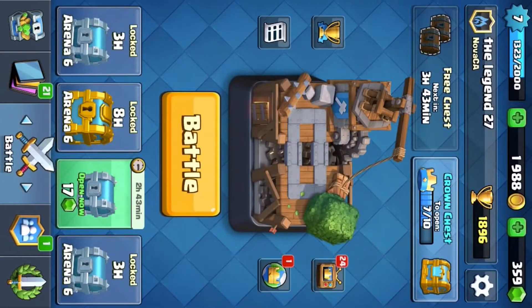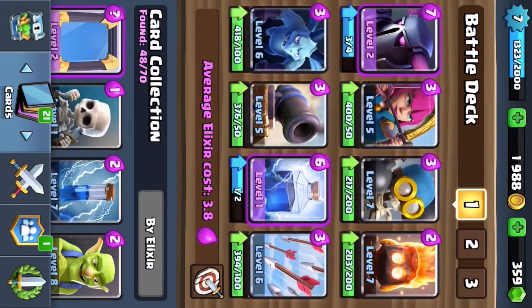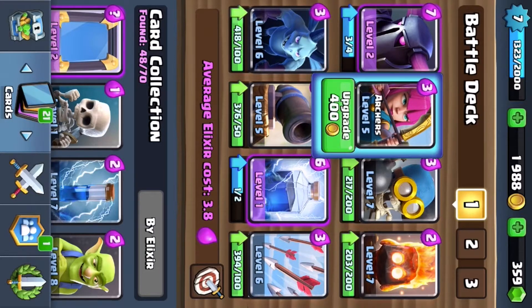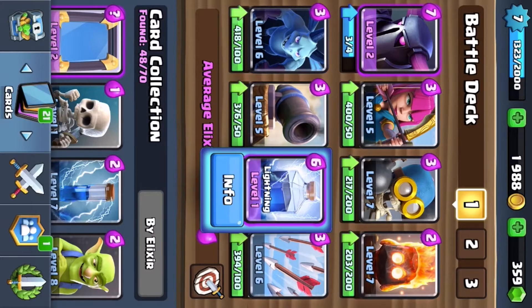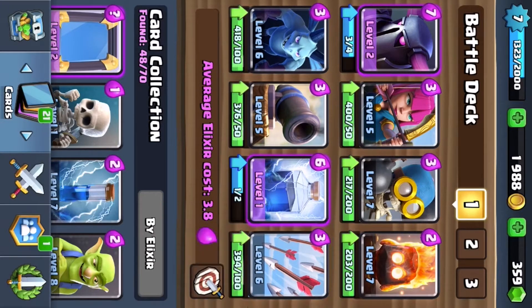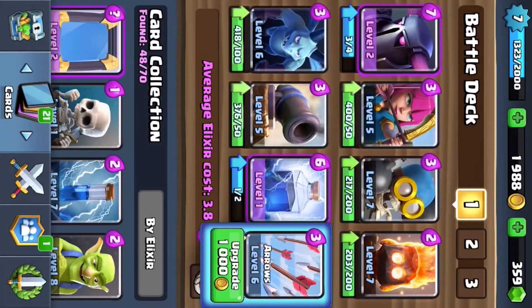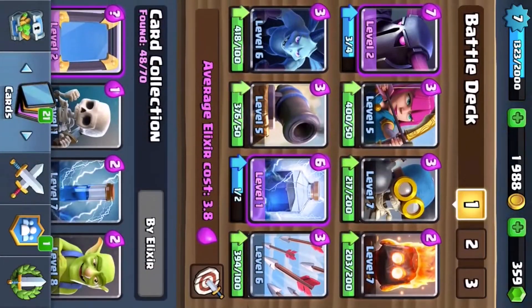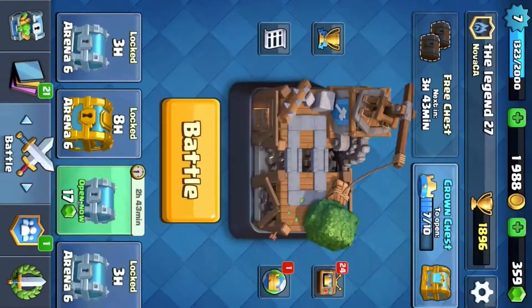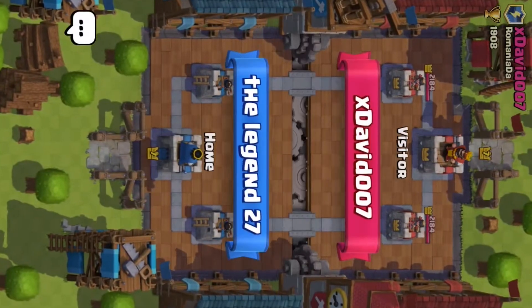I'm gonna tell you guys how to make a good battle deck. The first battle deck has Pekka, archers, bomber, fire spirit, minions, cannon, lightning, and arrows. I did not upgrade this because I don't have enough money and I wasted my money on stupid things. This deck is for both attack and defense.